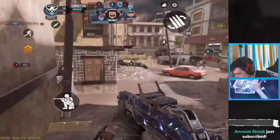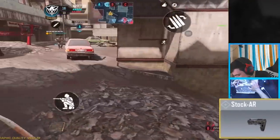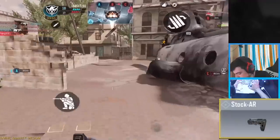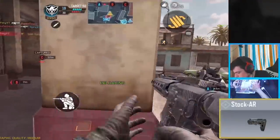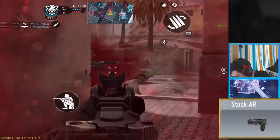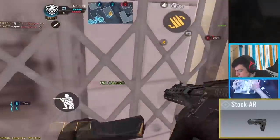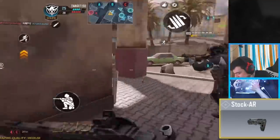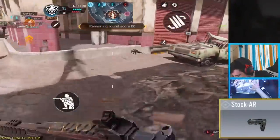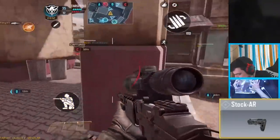Coming in at the number four spot, it is none other than the stock. The stock is a fantastic attachment for both ARs and SMGs. What it does is allow you to run faster while scoped down your sights. For example, if you were strafing — moving right or left while shooting — without a stock it would be very slow, but with a stock it would be much faster, making you a much harder target to hit. It is really, really good. I definitely recommend this attachment for newcomers, especially since most newcomers don't jump, slide, or prone while shooting. The stock will allow you to outmaneuver opponents much faster.